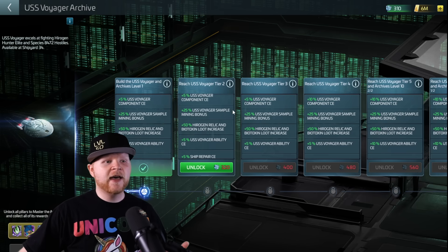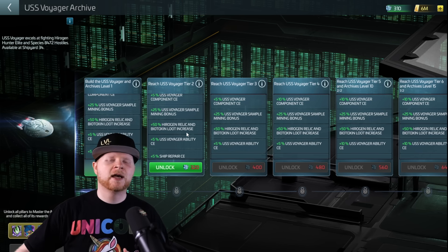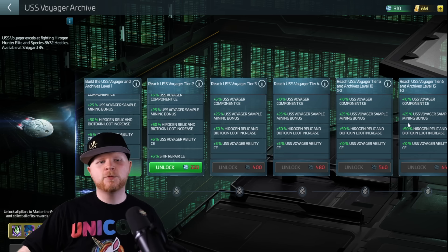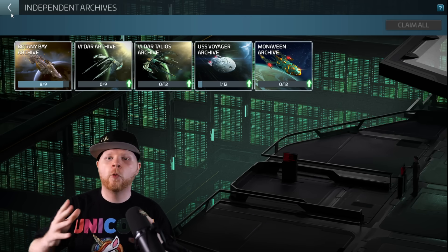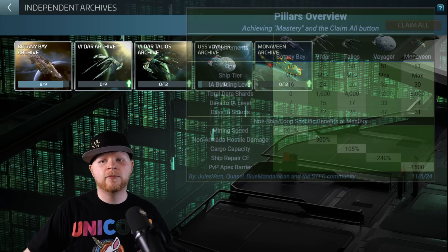So I've decided to go after these pillars, which means I'm getting these bonuses — whether it be the repair bonuses, the Hirogen Relic and Biotoxin increase, or making the actual ability of the Voyager cheaper to operate. That's where I'm currently starting. But there's a value mix that you have to find for yourself — it's a combination of the total cost of going through these pillars, but also what you're going to get from them.